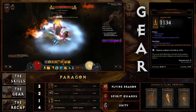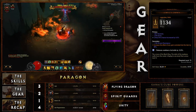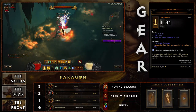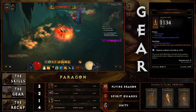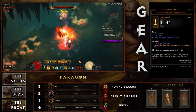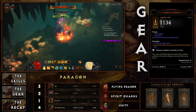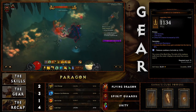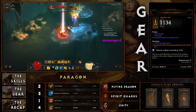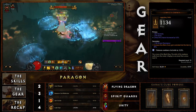For the helm, the key feature is that it increases the effectiveness of a gem socketed into it — throwing a Diamond in here boosts your cooldown reduction, helping keep Desert Shroud up 100 percent of the time. This is the next best way to achieve that on top of Beacon of Etar. You need around 70 percent cooldown reduction combined with a Gogok of Swiftness to achieve 100 percent uptime on Desert Shroud.